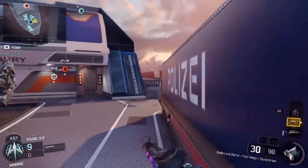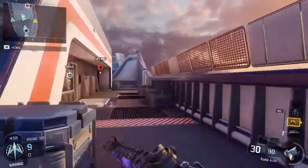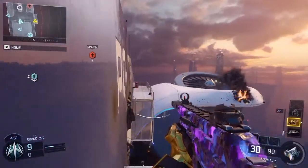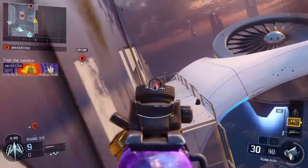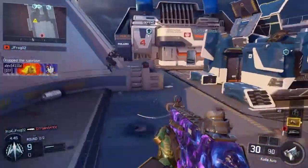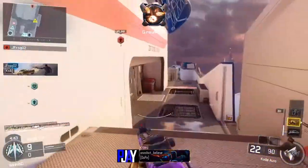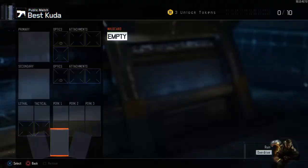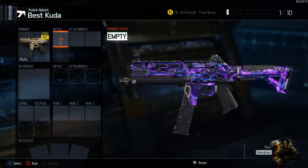Hi guys, it's CJCharlie and today we're going to be doing a best class setup video for the CUDA. In my opinion this is the best setup you can use with the CUDA — this is both for S&D and Respawn. I've got two separate ones with a minor difference between them. This class is designed for a more aggressive style of play and it's for close to medium range gunfights.